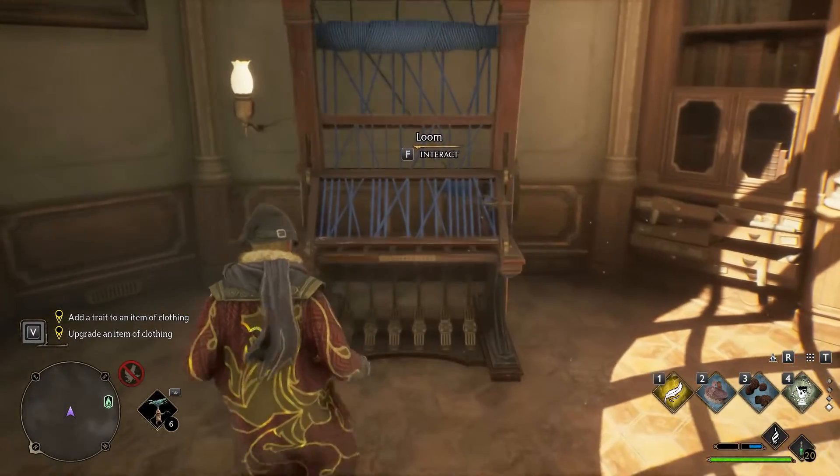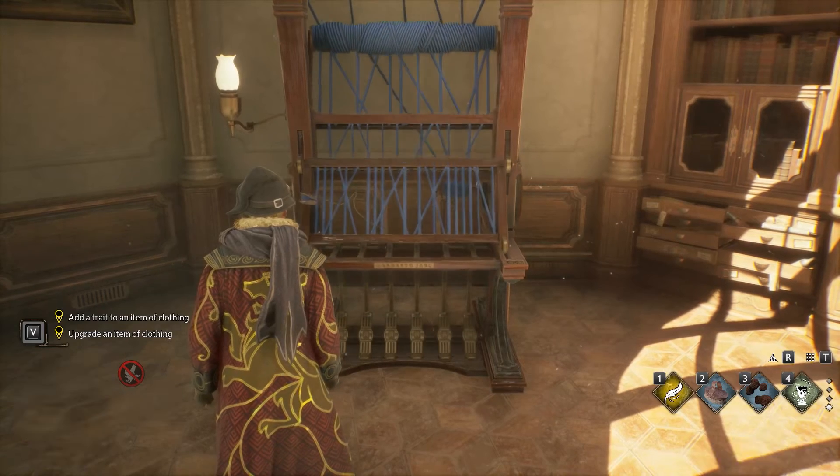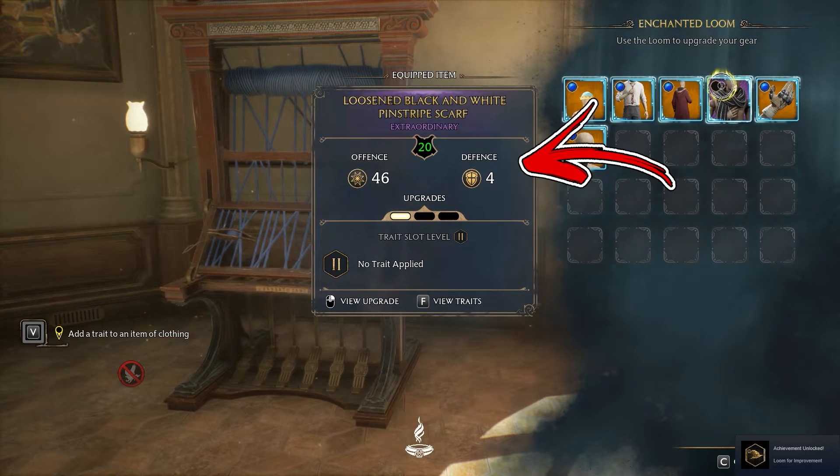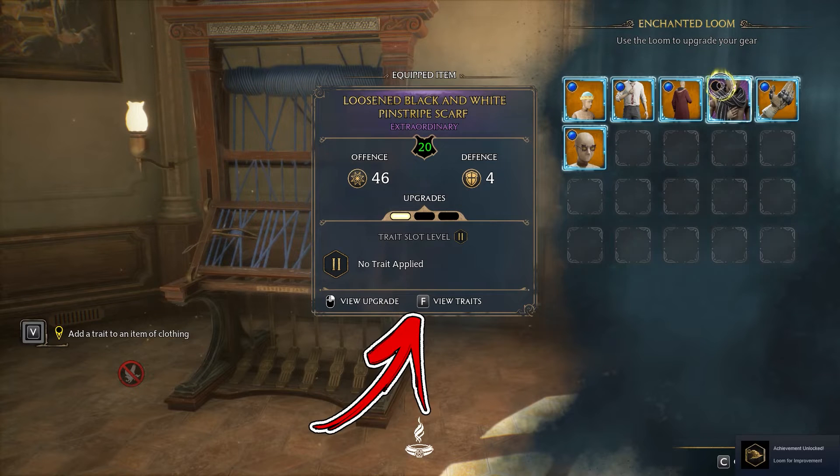To do so, you have to interact with the Loom. Hover over one of your items and it will display its info. Below, you will be able to see the button to press in order to view the traits.